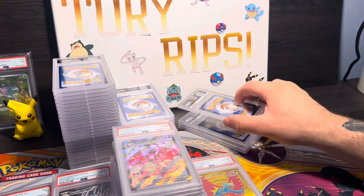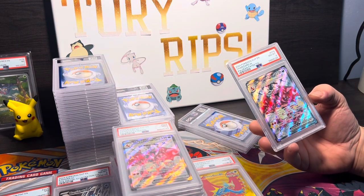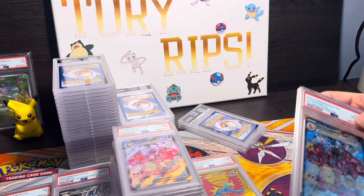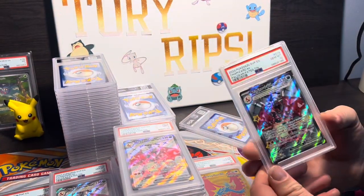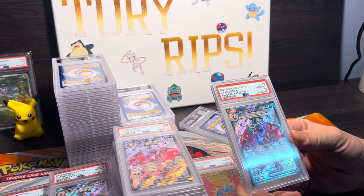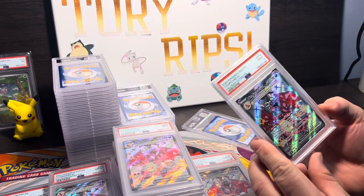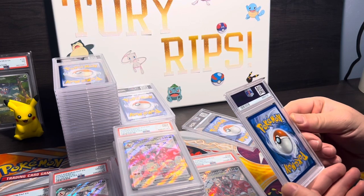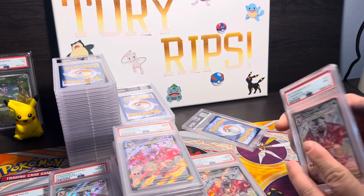PSA 8 this time — why? What is wrong with these? It has a dot on the back, a couple dots — I don't know where these dots are coming from. PSA 10 Charizard EX from Paldean Fates — okay, okay. Every one of these I sent in was perfect when I sent them in.